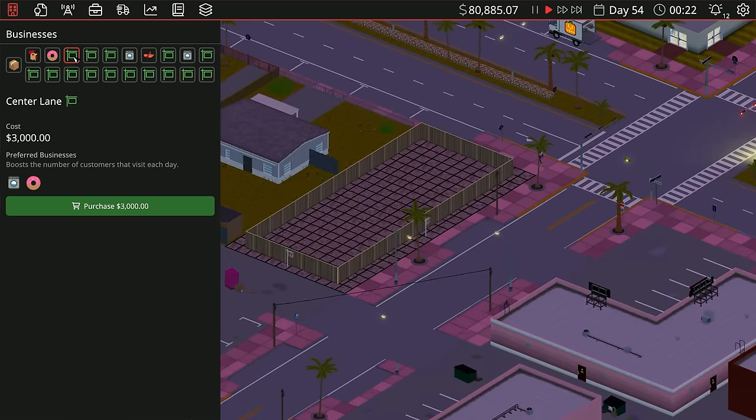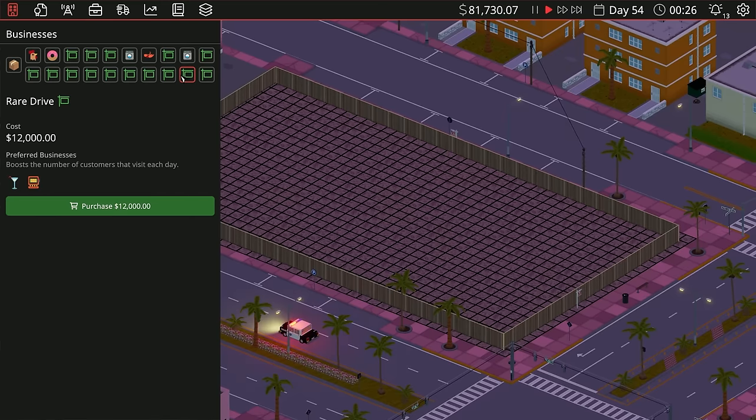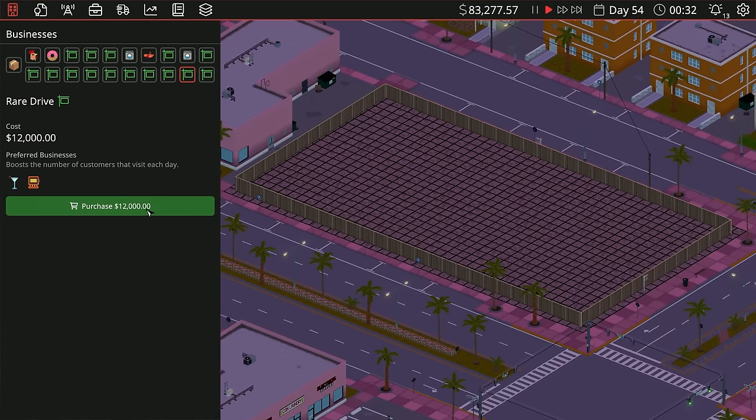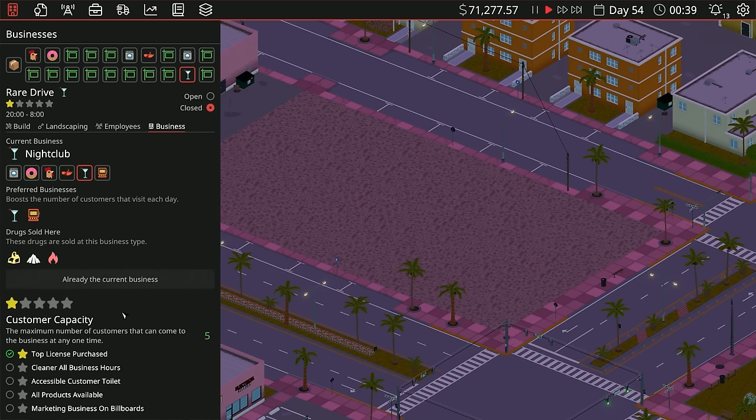Let's go ahead and buy our spot — buy a nice piece of land here. Looking for... oh my gosh, prefer business boost, the number of customers that visit each day. That looks like a nightclub right there! Let's go ahead and purchase that, then select it for the nightclub.